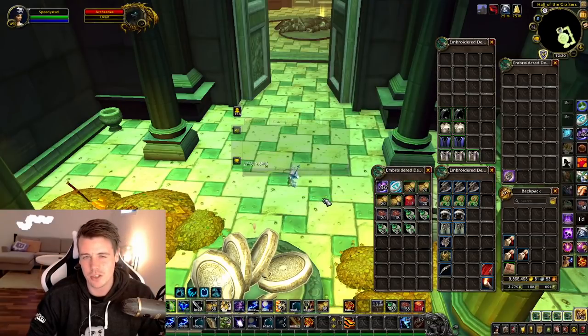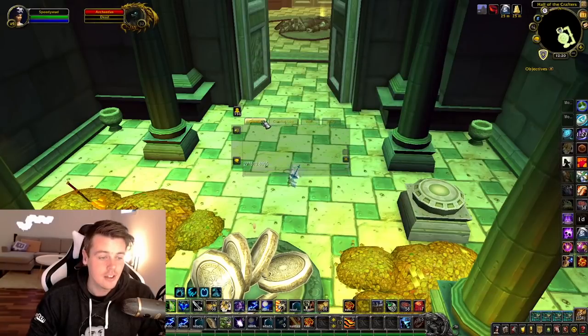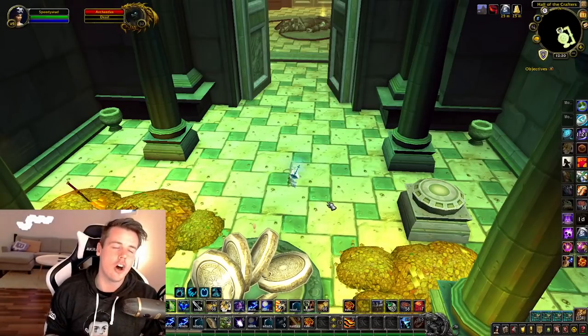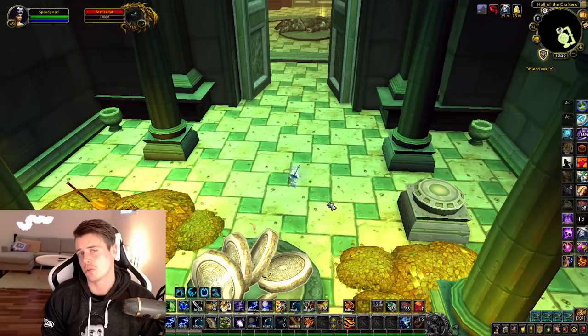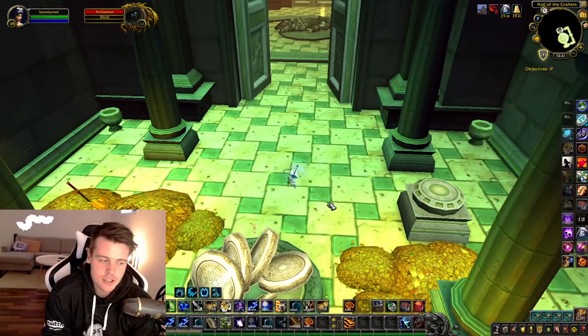I had a lot of people with me on the live stream who did Uldaman alongside with me and we saw a lot of Jinsus. One Jinsu would have more than doubled the gold per hour over the 100 runs, because on my realm right now I have one up on the AH for 300,000 gold. That one item alone would have bumped up the gold per hour by 30,000 gold. Uldaman is just one of those dungeons — you can strike it rich and make a lot of gold, or you can have average returns like I just had.